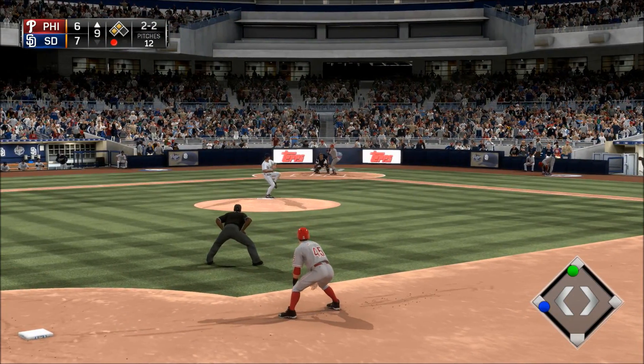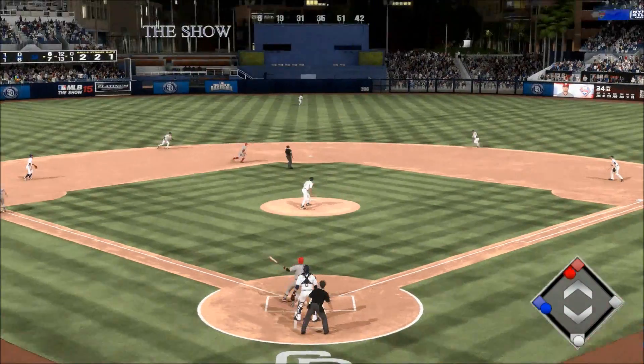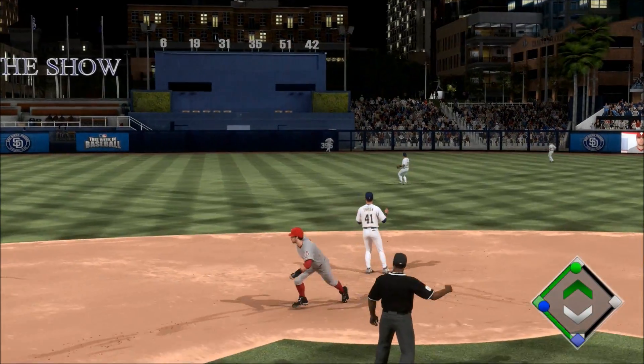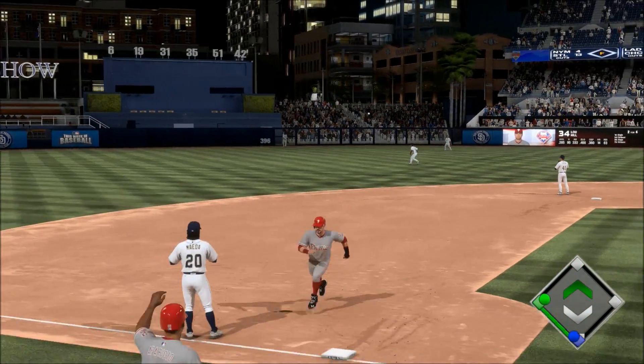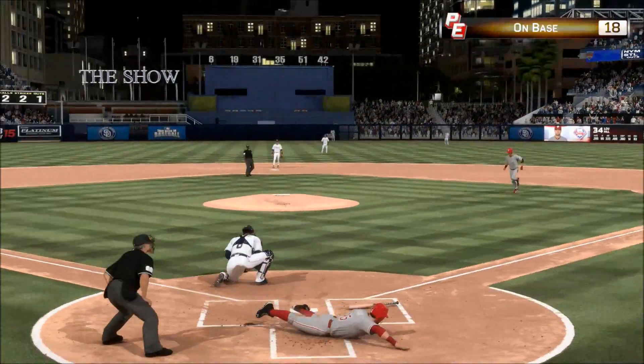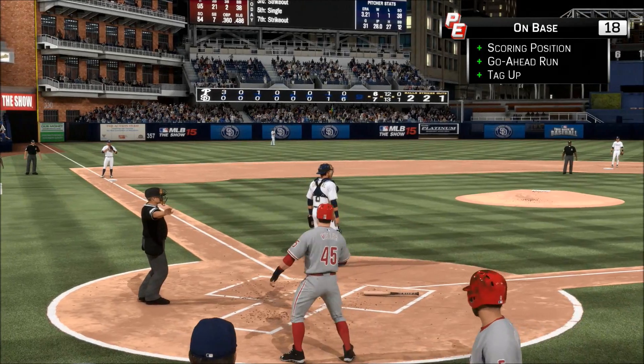Two balls and two strikes now. He's set — now the pitch. Swing and a fly ball, and this should at least get home the tying run. Catch is made — here comes the tying run from third. Now it's cut off — throw to the plate, and he is in safely as well.